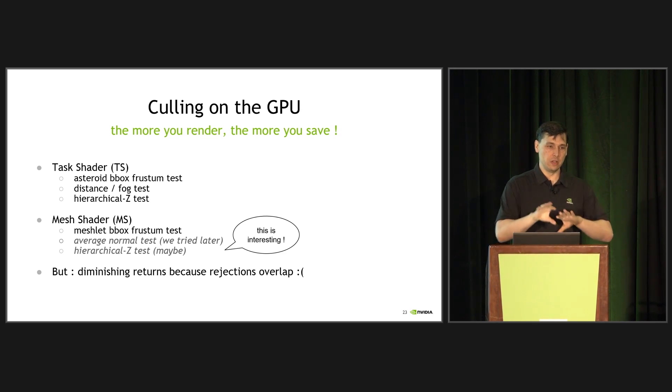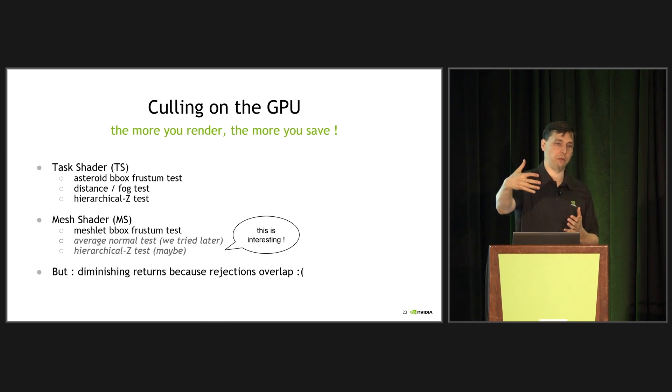You want to be careful and experiment with multiple culling strategies. The meshlet shader itself, because it often sees a much smaller portion of the asteroids at a time, still does a bounding box frustum test. If you've got a very large asteroid only halfway visible, you want to make sure you don't rasterize a whole bunch of meshlets unnecessarily. We also tried to add an average normal test to discard entire meshlets facing backwards, and more hierarchical z-tests. But we ran into technical issues and mostly ran out of time, so I flagged those as interesting homework to experiment with further.